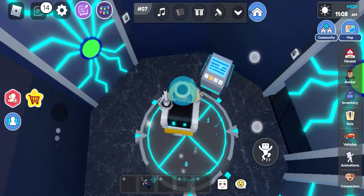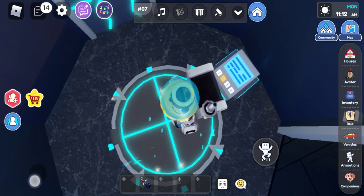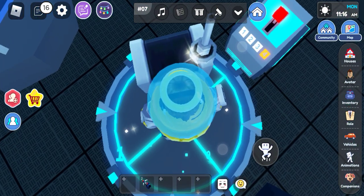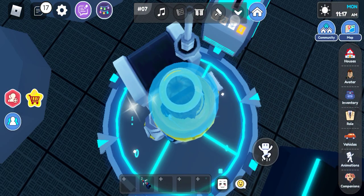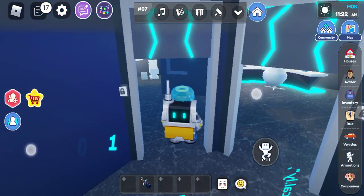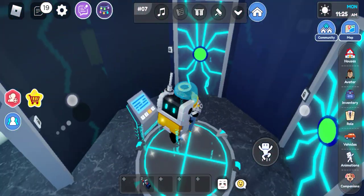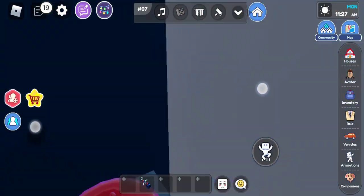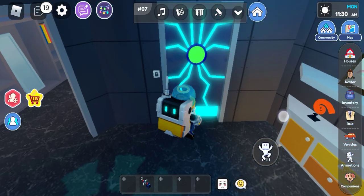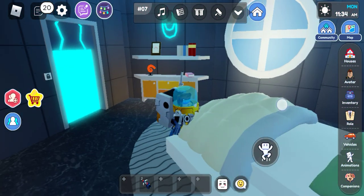If you go up here to the third floor — it's so difficult — okay we are here at last. This room? No. This room? No. This room? No. Okay, this is the room we want. You see this? This is a portal but we can't enter it or something. So yeah, bye guys!